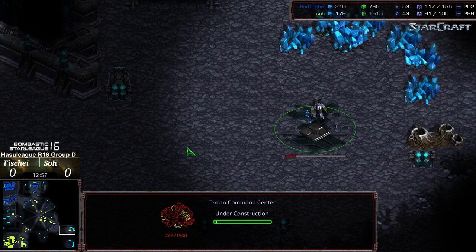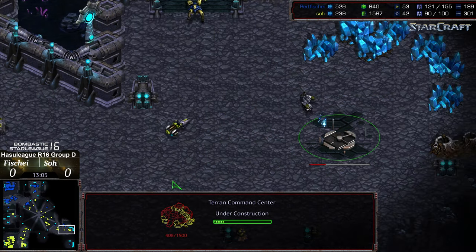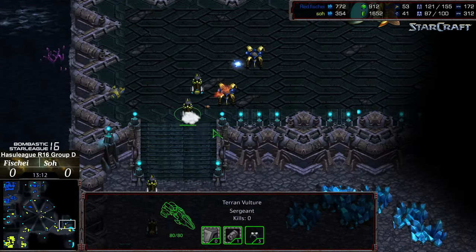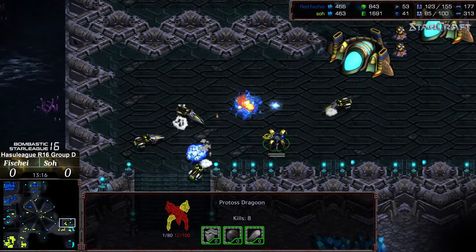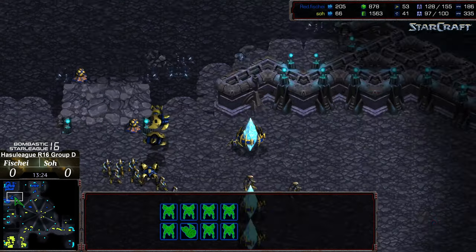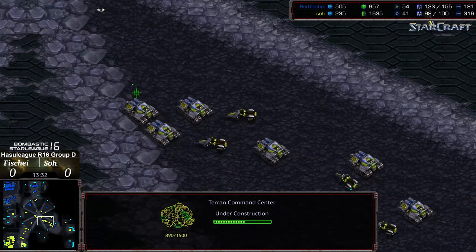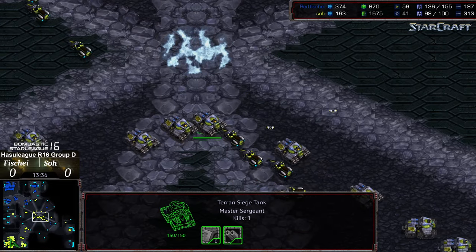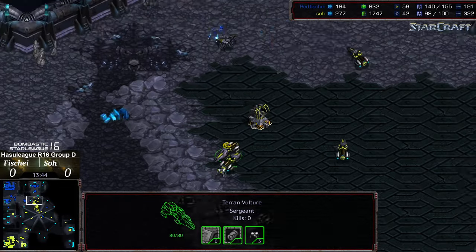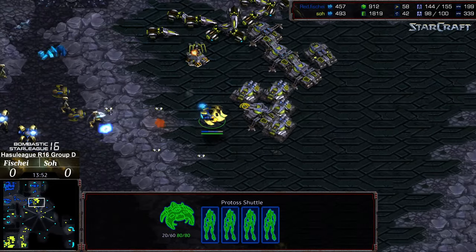Interestingly, So is sneaking a base to the bottom right. Once again gathering up, he's still running a heavy factory count and continuing to pump out troops. He does have plus-one weapons. An initial turret line has been established and he's got shuttles for zealot bombs.